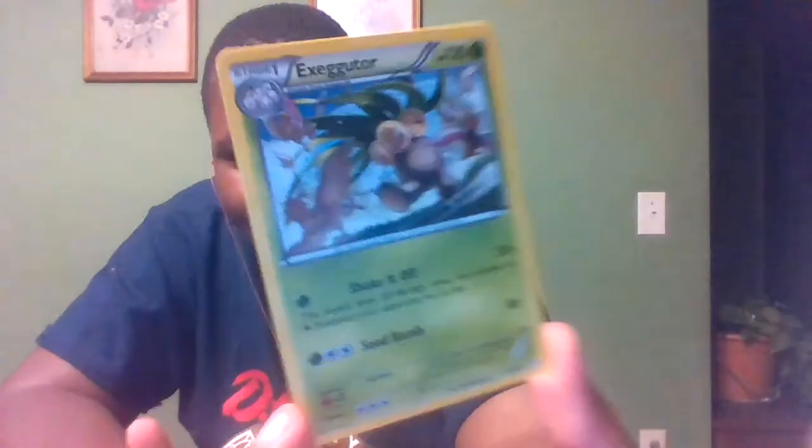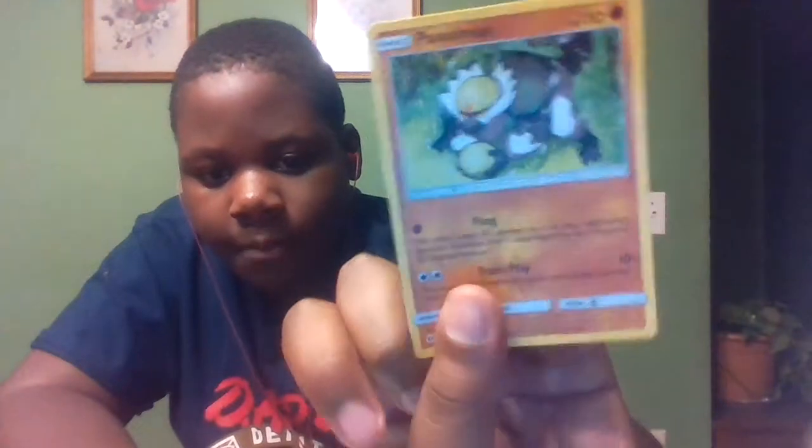Surprised I even have that Keldeo. Next up is Exeggutor — yeah, this short little thing. Coming up next is Passimian. After Passimian is Magnetrick — pretty sweet.